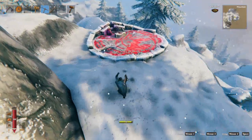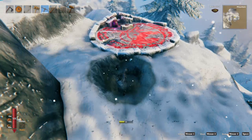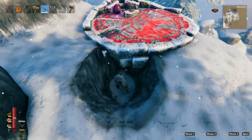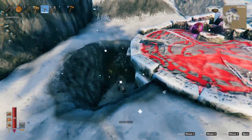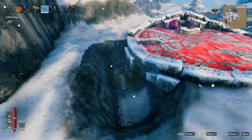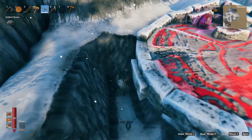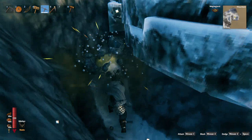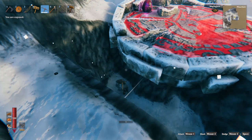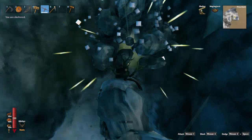Hi everybody and welcome back to episode 75. In this episode we are going to kill the big dragon, but first we can do a little bit of prep work here. I need a spot where I can regen my stamina and shoot from, so I'm going to make a little trench so I can just hide in. I don't want it too big, just enough to hide under his platform.